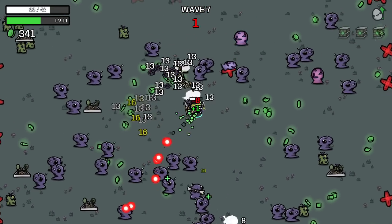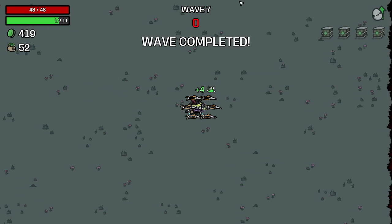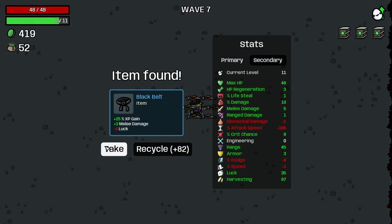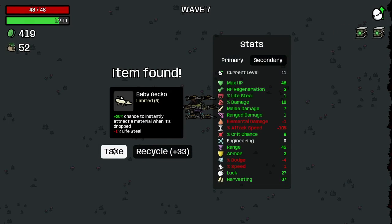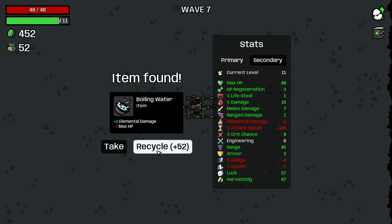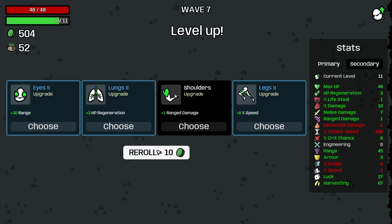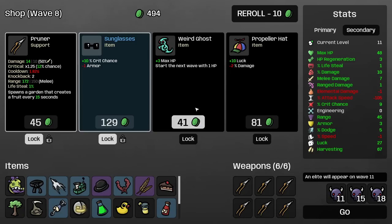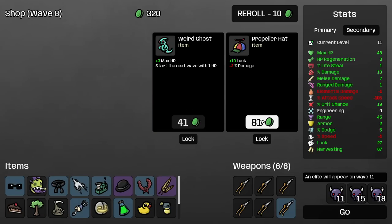I don't think any other character or run I've ever had is going to benefit from crates as much as this. Two melee damage. Chance on dodge — I did reduce dodge. Luck down does suck, but I think it's worth it. Trash those. Let's fix my dodge. Pruner. Sunglasses. Propeller hat. Pick up range for sure.